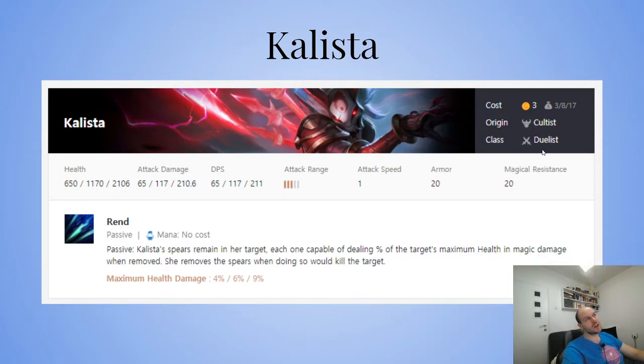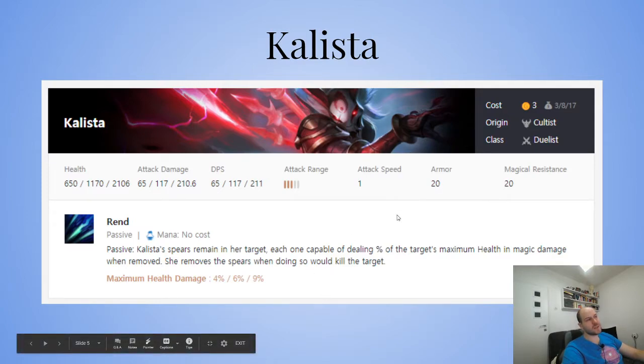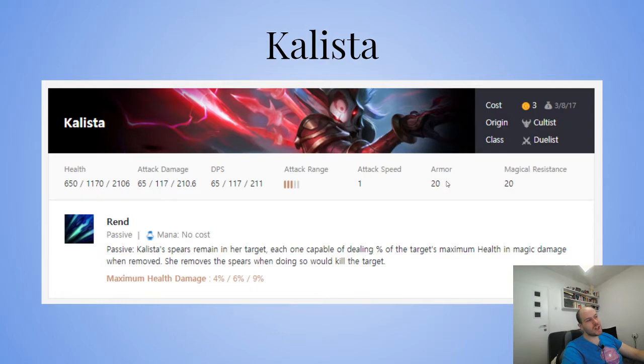For example: Yasuo, Fiora, Kalista, Jax, Lee Sin — that's five plus a chosen duelist for six. She's really good in duelists because all the other duelists are frontline melee, so she's the backline DPS carry. You have Yasuo doing physical damage in front and Kalista doing magic damage in the back. Support units like Janna sit behind with Kalista while all the duelists hold the front.